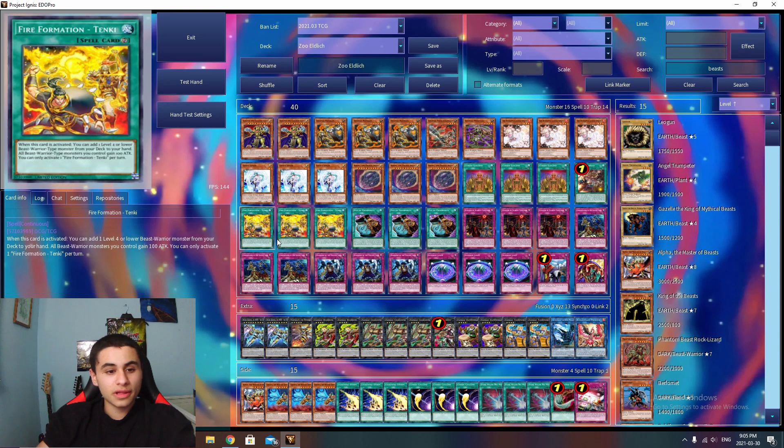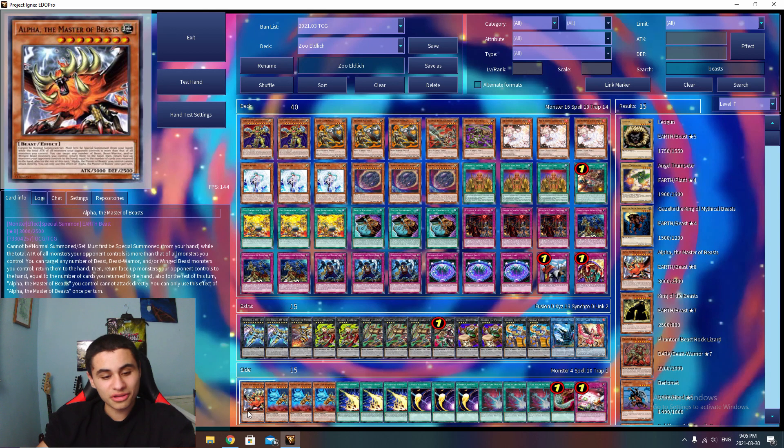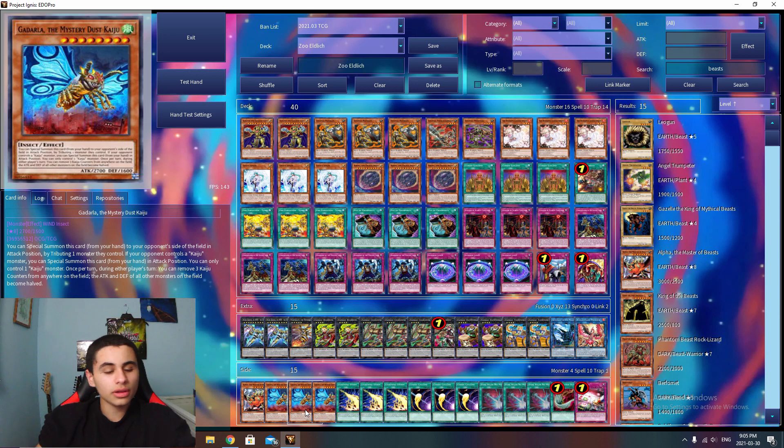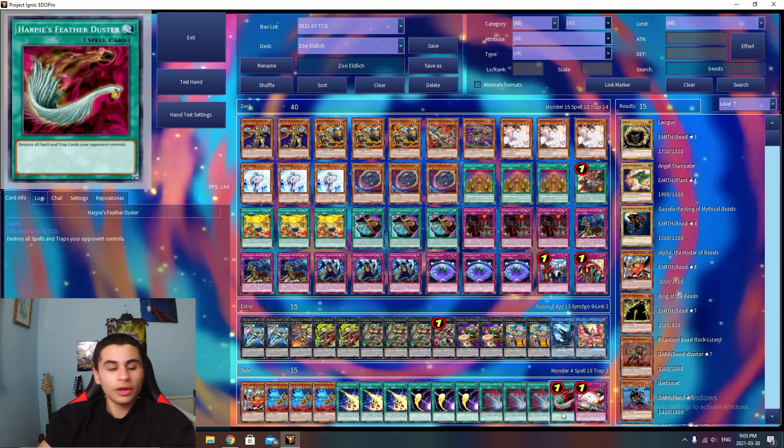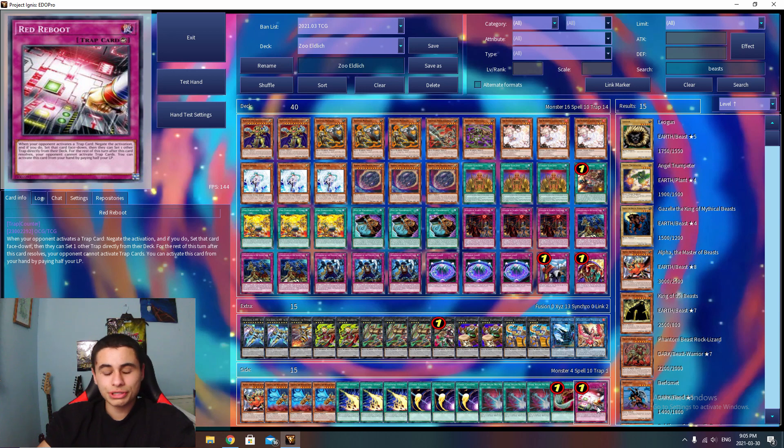Onto the side deck: one Alpha, which is really good. Triple Lava Golem or El Shaddoll Grysta to out Barrier Statue. Lightning Storm, Cosmic Cyclone, Dark Ruler No More, Harpie's Feather Duster, and finally Red Reboot for the trap matchup.